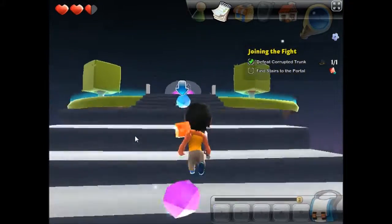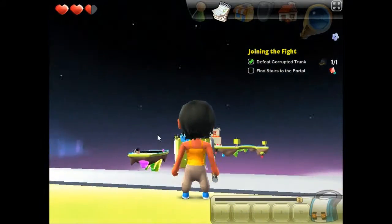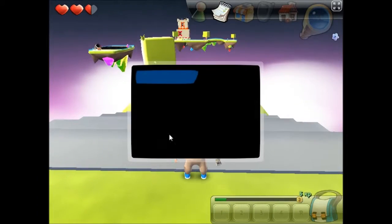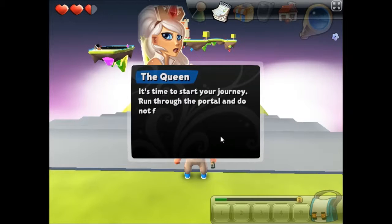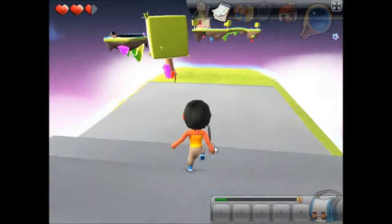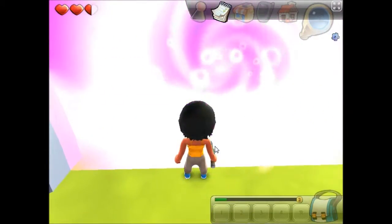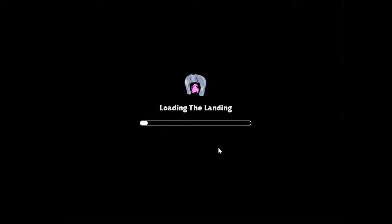And up the steps. This just, to me, looks like millions of places to fall off the edge and plummet to my death. But I could be wrong. I did get those gems. I'm going to go back here — tiny little legs — through the portal. So I'm off to the landing, whatever that may be. Because I always do what royalty tells me. I am an obedient servant to Her Majesty the shiny white floaty queen.